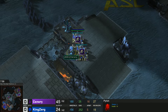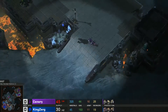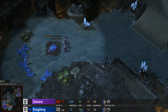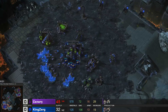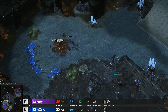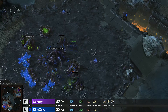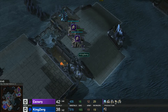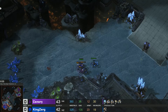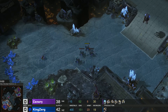The zealots aren't going to save their brethren in the gateways — they're going for the natural base. There are still two spine crawlers repositioned, one on the ramp, one in KingZerg's main. He's now got two queens. Zealots come from both sides to bypass those spines. Four roaches coming out for KingZerg. On Canary's side he's got his photon cannon up, a wall, and a natural base economy going. Workers are 29 to 19 in Canary's favor.